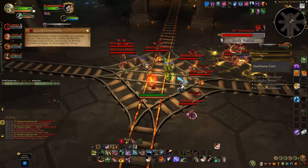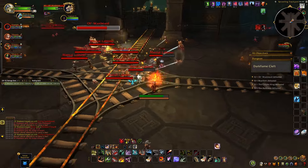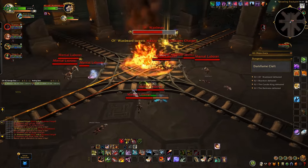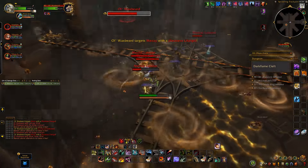Luring Candleflame will put a dot on you and cause all adds to focus you — use this to help position the adds on the tracks. The boss will recklessly charge at the furthest player away, killing the adds in his path and causing the ceiling to cave in on everyone. So move out of the swirls from the cave-in.